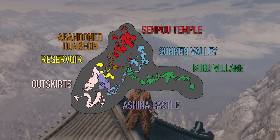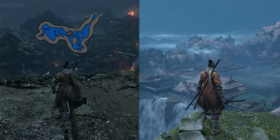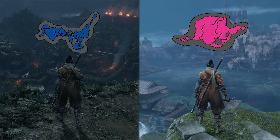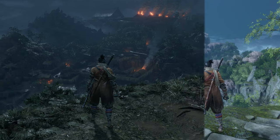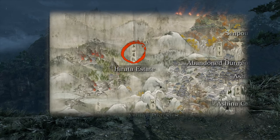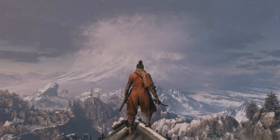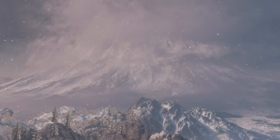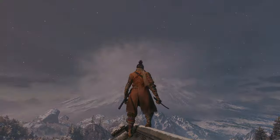You might have noticed I still haven't mentioned two areas: the Hirata Estate and the Fountainhead Palace. We reach these areas by warping, so there's not much we can say about their connection to the main map. The Hirata Estate, in particular, is placed far away from Ashina Castle, in both space and time. As for the Fountainhead Palace, we are at least shown where it's supposed to be, but none of the actual palace is visible from here. With that, we've got the lay of the land — let's start exploring those maps, starting with the Senpou Temple.